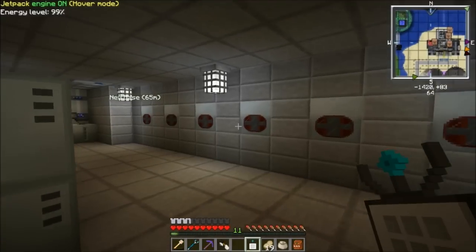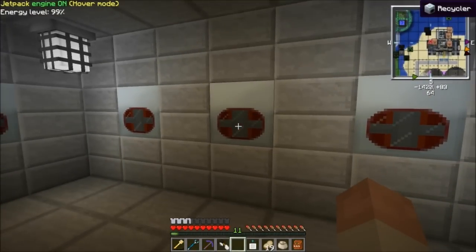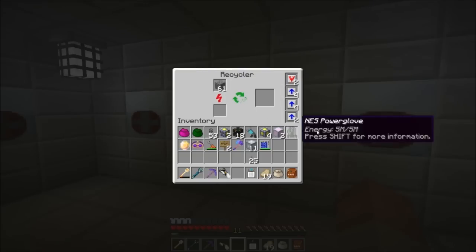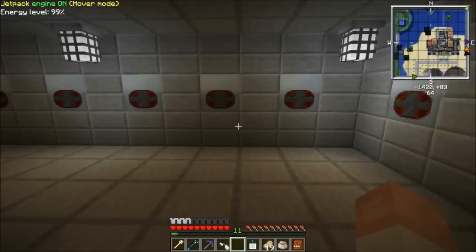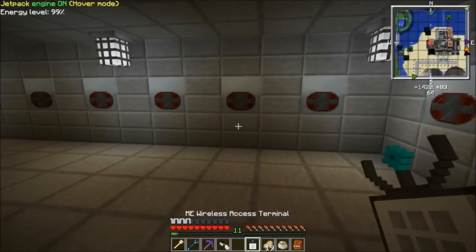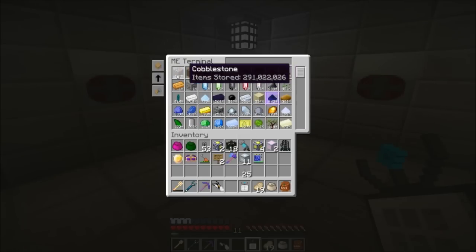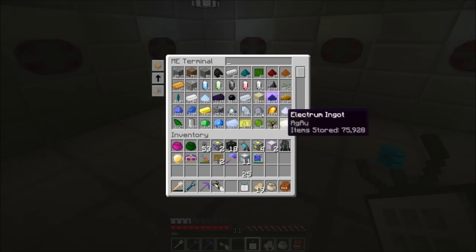These are recyclers — I have nine of them. These only get high voltage because ten is the max upgrades you can get on them, so high voltage is the only thing you need — this is as fast as they go, one process per tick. I have nine of them. All they do is take my cobblestone from my mining machine. You can see they haven't even made a dent because this keeps climbing — I would have to build a whole bunch of max overclocked ones to deal with all this cobblestone.